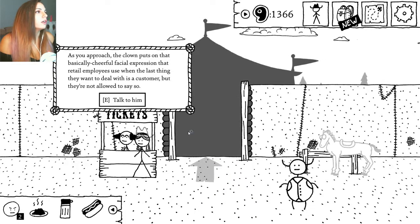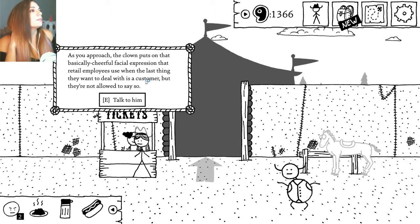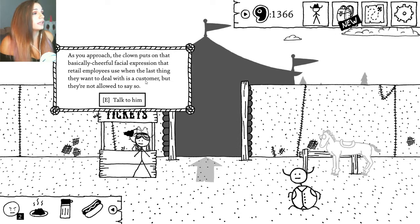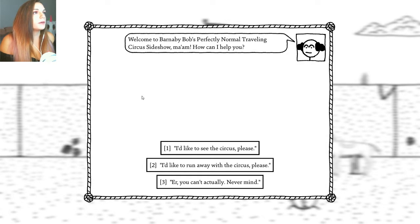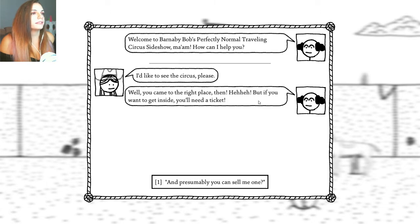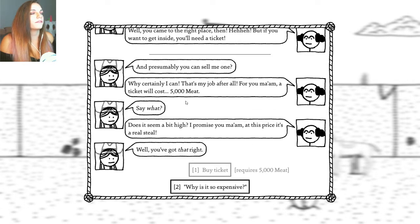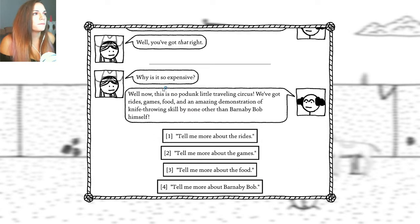The clown puts on the basically cheerful facial expression that retail employees use when the last thing they want to deal with is a customer, but they are not allowed to say so. Welcome to Barnaby Bob's Perfectly Normal Traveling Circus Sideshow, ma'am. How can I help you? I'd like to see the circus, please. We came to the right place, then. You'll need a ticket — can you sell me one? Sure, it's my job. For you, ma'am, it'll be 5,000 meat. Say what? Does it seem a bit high? I promise you, at this price, it's a real steal.